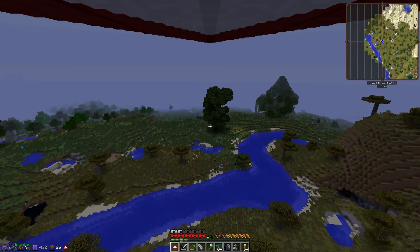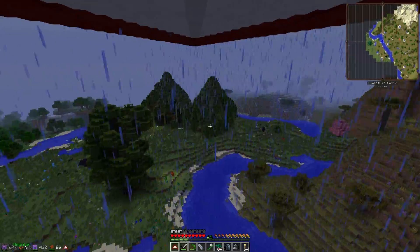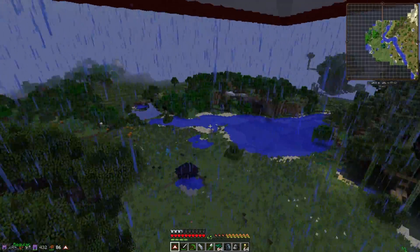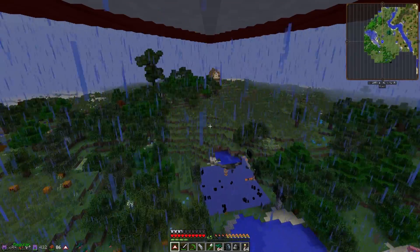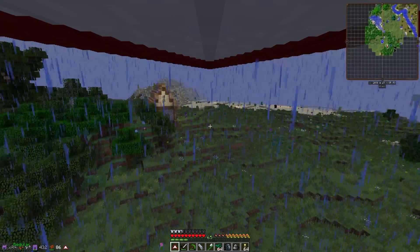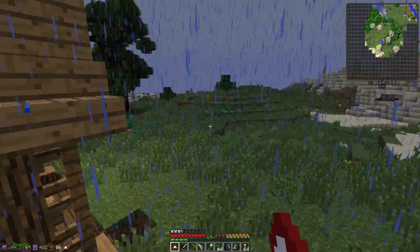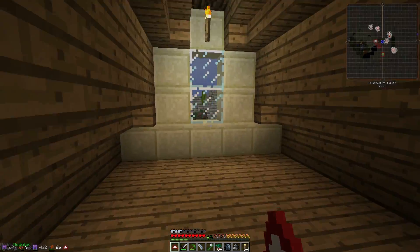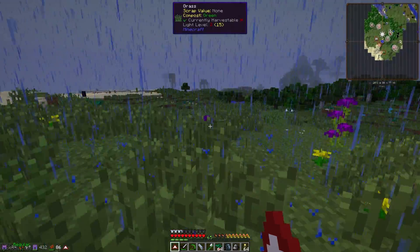How does this squat? Okay, this is a slightly lusher, greener area over here. There might be chocobos here somewhere. There's a building over here too that we can go ahead and investigate. I see chickens and sheep on the map. I don't see a chest or anything in here. That's unfortunate.